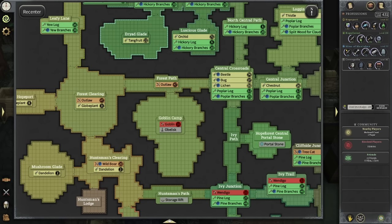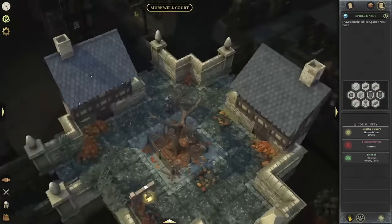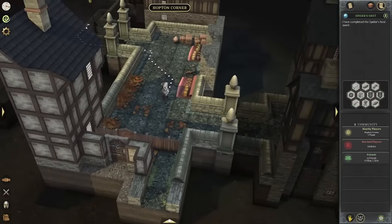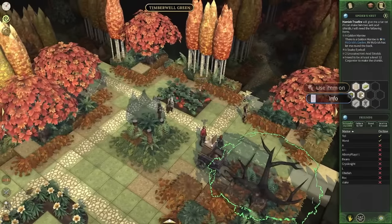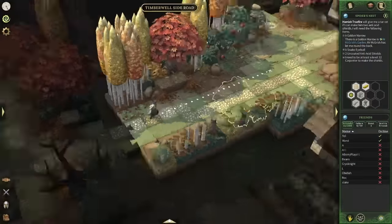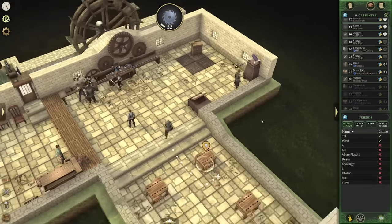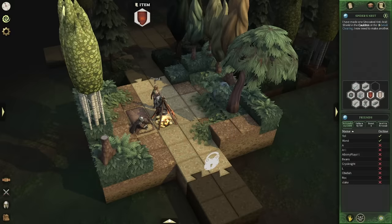Head to Timberwell Side Road and find some gold paint. Use the paint on the quest UI to apply it to the marrow. Then talk to Mr. McGrish to access his marrow and swap it with your painted version to steal his golden marrow. Complete the shields and final assembly — craft the shields if you have not already, then return to the stranger in the small clearing. Put it all in the fire and turn it into what he wants: the anti-acid shields.